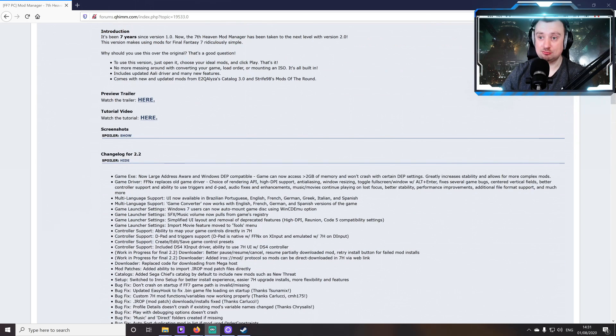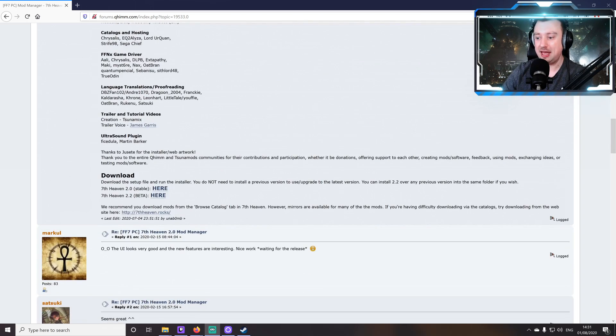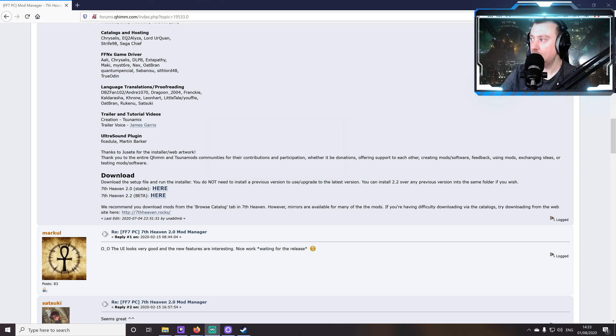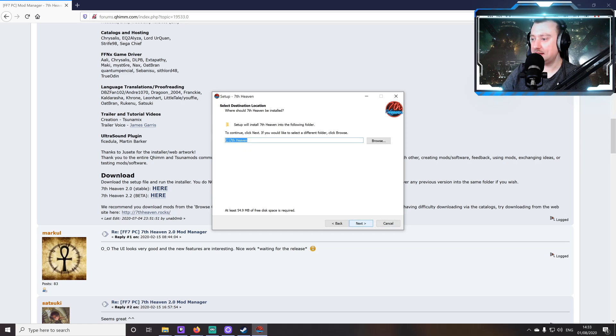Seventh Heaven is a very popular mod manager for Final Fantasy 7. It was recently updated to version 2.0, which takes a lot of the hard work out from the user's point of view, and it's recently been updated again to a beta version 2.2 — and yes I do say beta, not 'bay-ta', I'm not American. This is the version we want to use, so let's download Seventh Heaven 2.2 beta. With the file downloaded we just run it — next, accept, next, next — I'm going to install this into the C drive, keeping it out of Program Files folders.